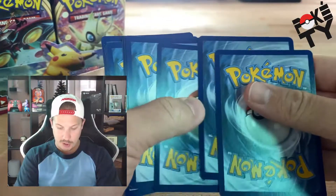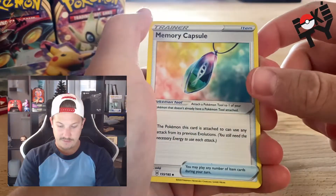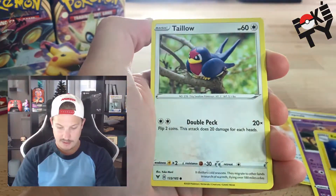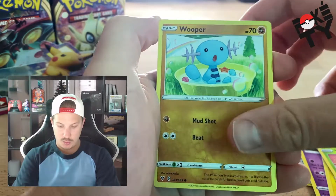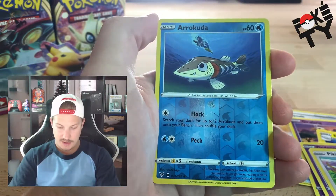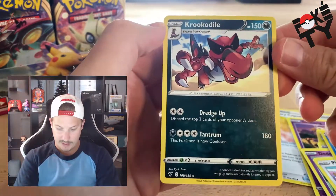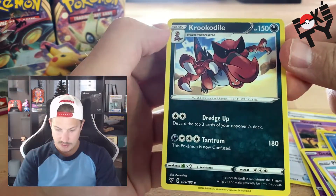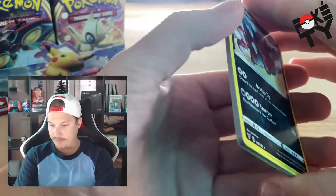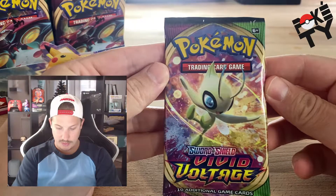Code card — go over there for later. Two, three, and four energy. Memory Capsule, memory capsule, Girafarig, Electrike, Taillow, Yanma, Wooper, Dedenne, Pikipek, Aerodactyl, Croconaw — and the regular rare Croconaw. Kind of an odd first pack, I didn't even realize we were through it, but that's okay. Going into pack number two.